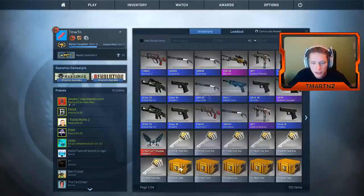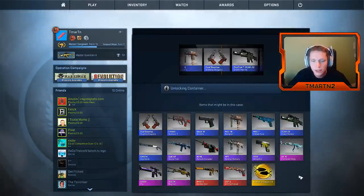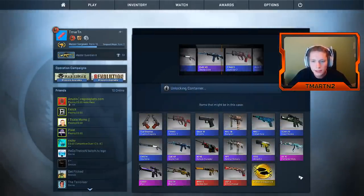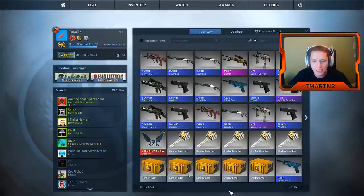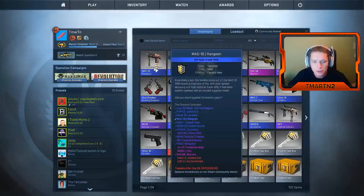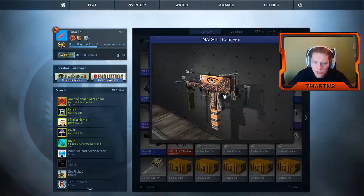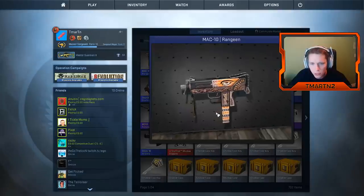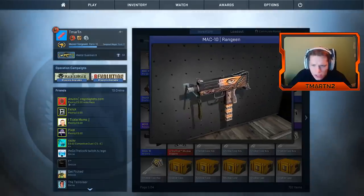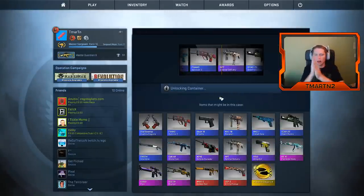The Monster Virus II — still can't get a factory new of that, I want to get a factory new of that. Mac-10 Rangine — we're starting to get down towards the end here. Oh, that one's in good condition, factory new. Looks pretty cool, it's unique. There's like arrows and all kinds of weird designs — are those seashells? I don't know what's going on there, but those are different.